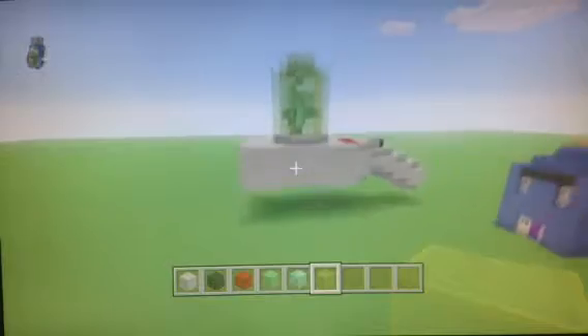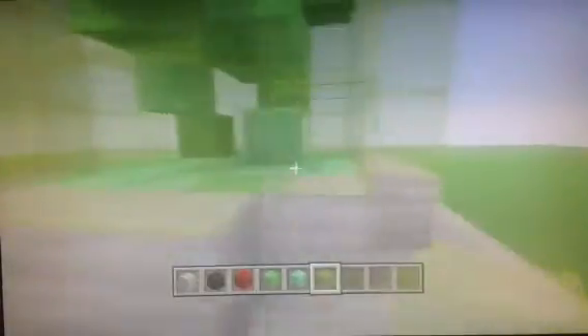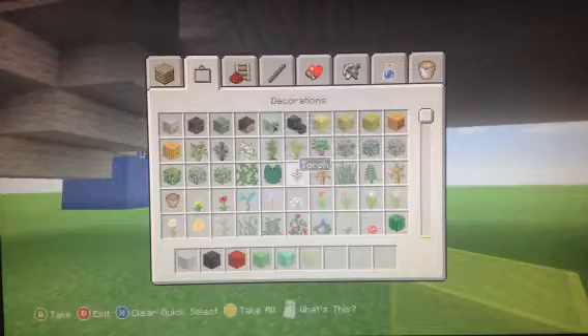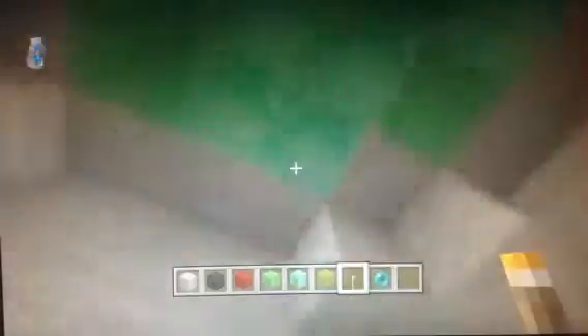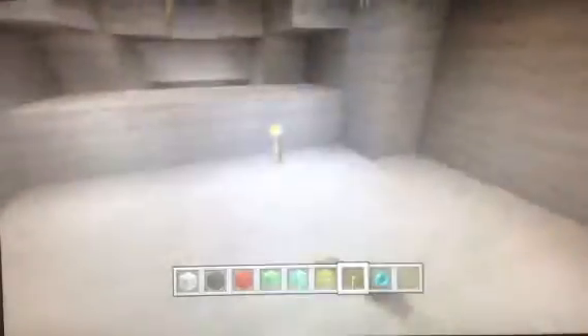So yeah, I hope you guys enjoyed this tutorial on Rick's Portal Gun from Rick and Morty. It was pretty fun to build in my opinion. I'm gonna go enderpearl my way in here so I can light it up — with fire! That was real bad. Well, I mean, that's why I have enderpearls, right? So I can get in there and light it up with fire.